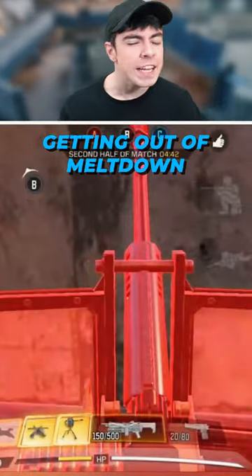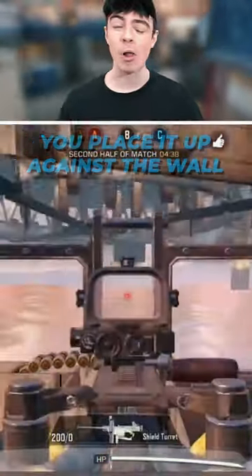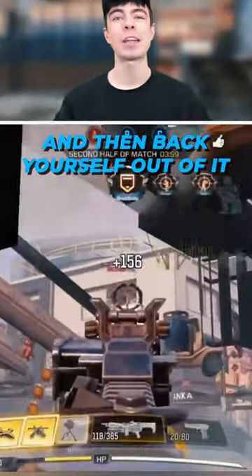Number 4: getting out of Milestone using a Shield Turret. You place it up against the wall, click to enter the Shield Turret, and then back yourself out of it.